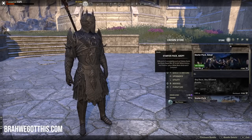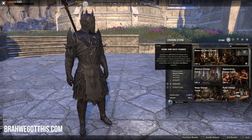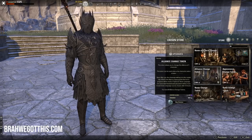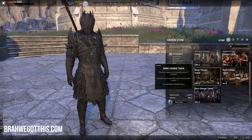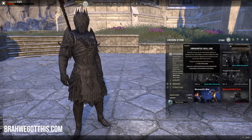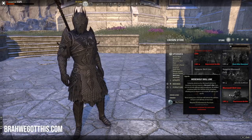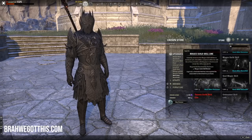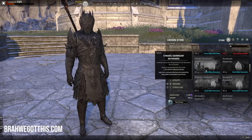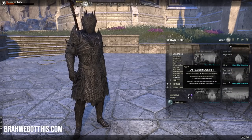The Stable Master Bundle I don't recommend buying. Name and race changes — you might as well just get the Any Race Any Alliance bundle, because the standalone is only 15 crowns less. Skill lines I don't think are worth it because you can just do them on your character. Especially Curse of Vampirism and Werewolf Bite — you can get a bite in the game from another player, often for free. Sky Shards are also a convenience purchase I don't think are worth it.